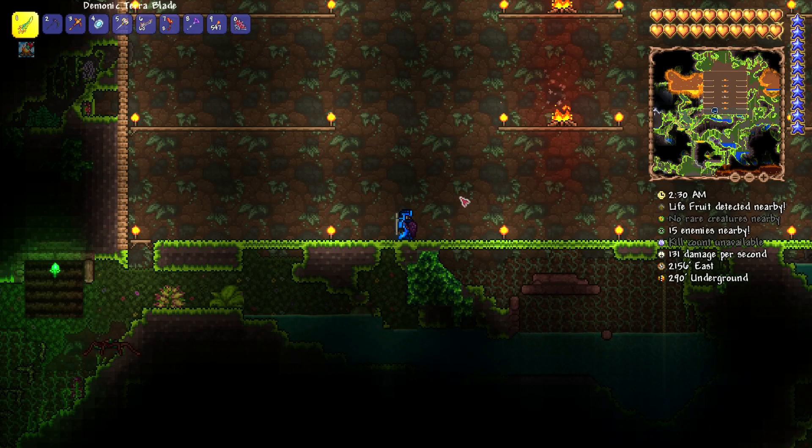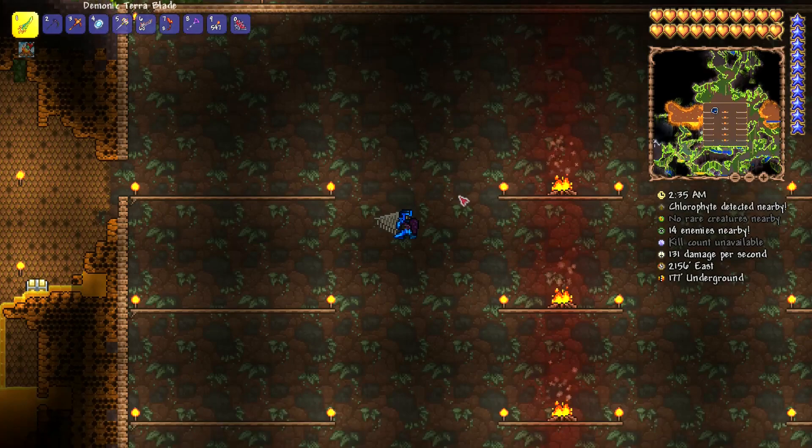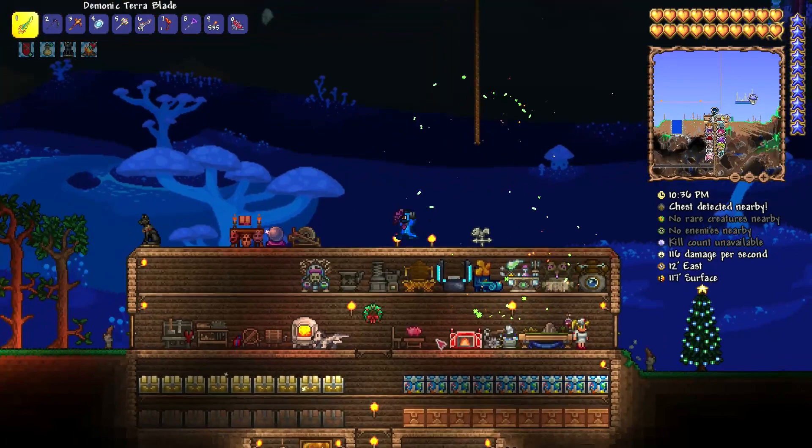Angel wings are a hard mode accessory that allow for increased mobility and temporary flight. The simple crafting recipe allows for them to be obtained almost immediately upon entering hard mode.